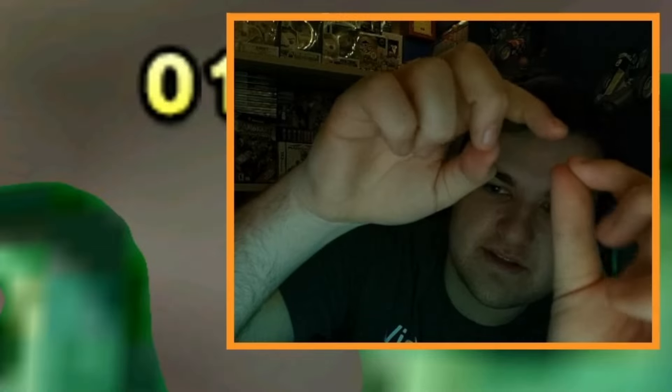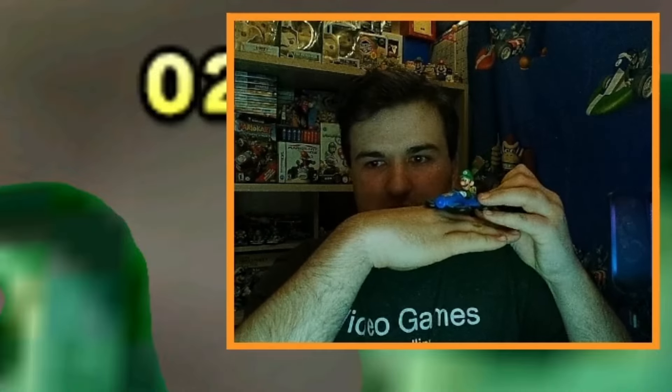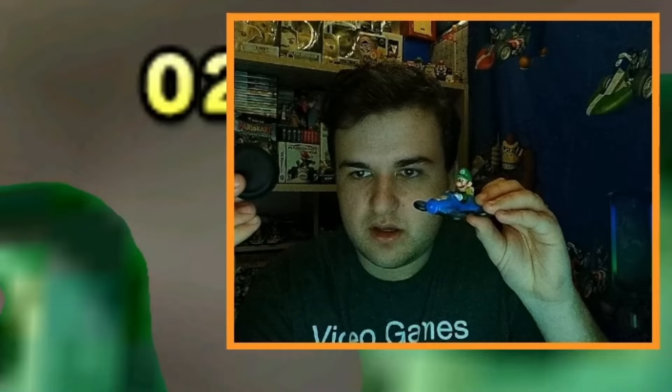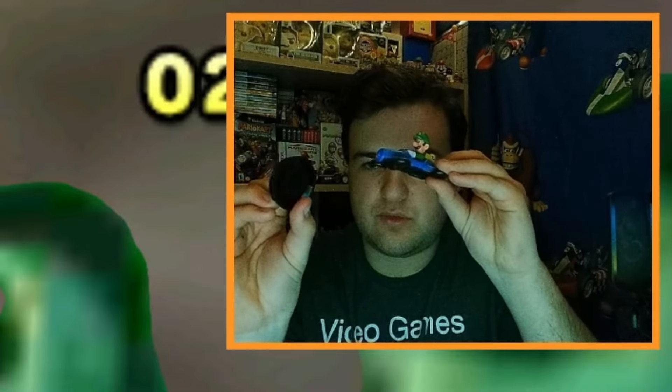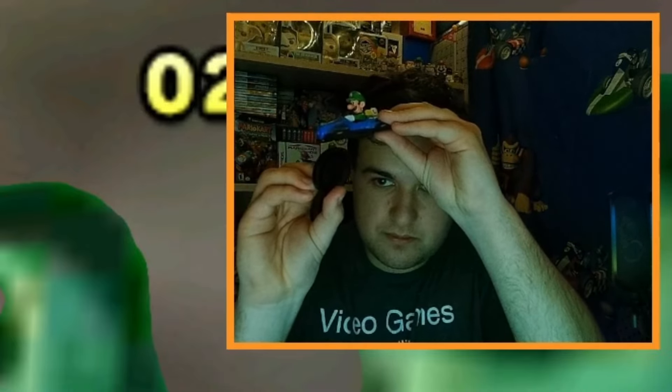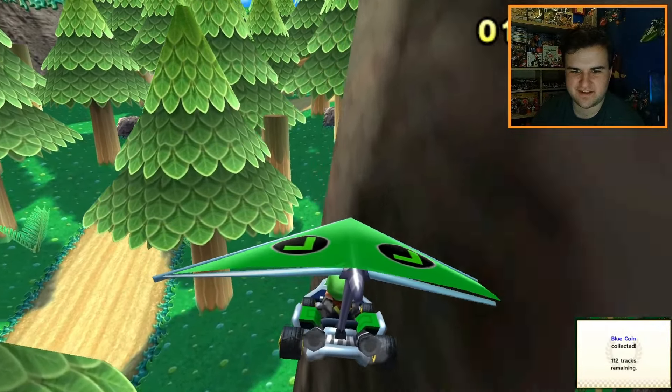Let me show you what I did. I went — this is the glider, right? You start flying down. The coin is right here on top of the pipe. How did I go like that? Let's go — oh, oh. How did this happen? I was at least touching it. There we go! Another blue coin collected! Thank God!